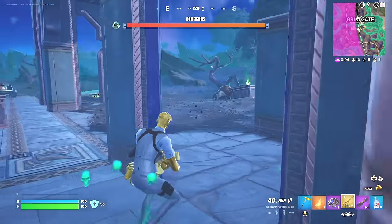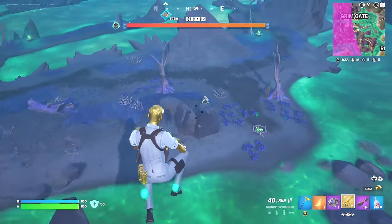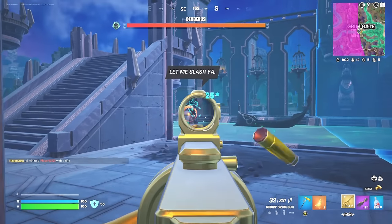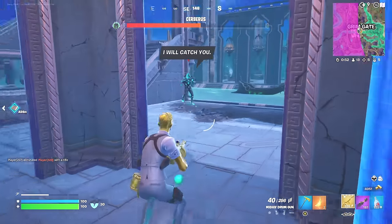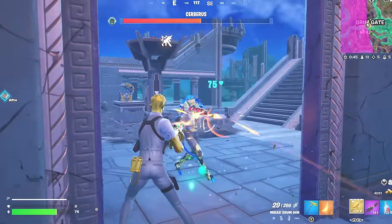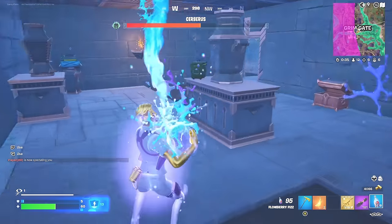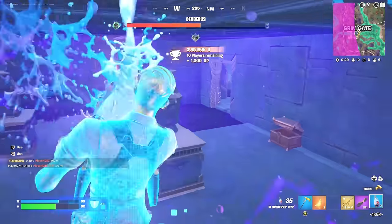I hear someone — someone's close. I do want to eliminate this boss because I want to get his medallion, but I've got to make sure no one else is here. Someone is there — there's two players there. We've got the boss and players here — this is not good. I want to eliminate the boss. We've almost got him — let's see if we can get him quick before those players come back. He's right there, he's coming over. That was insanely close.